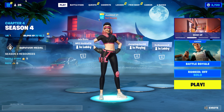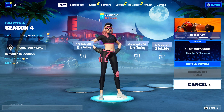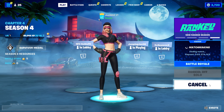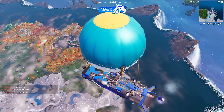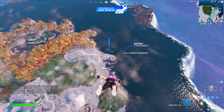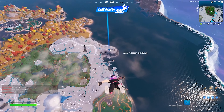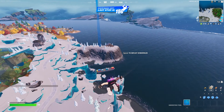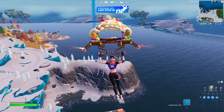First things first, once you get loaded into Fortnite you're going to want to put yourself in a solo and hit play. Ready up — it'll technically be like your first game in the new season, but it doesn't matter if it's not your first game; if it is, it works out even better for you. Once you get loaded into your match, you're going to want to dive straight down in an area where you're not going to get shot at immediately. What you're going to want to do is essentially just die right off the bat. Building up is an easy guaranteed way to die, but whatever works for you works.